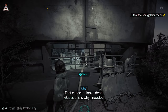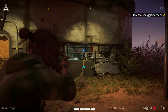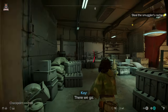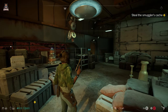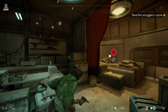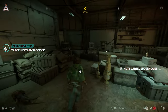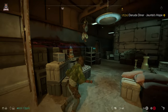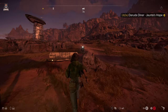This is the location. That capacitor looks dead - I guess this is why I needed the ion mod. So we can charge out with our... oh interesting. So we can switch back to blaster - it's kind of like a utility weapon. I thought we were upgrading it to blast through some sort of big door or something, but it's looking like quite a straightforward mission here. Nothing too crazy, which is kind of scaring me - something has to go wrong, right?